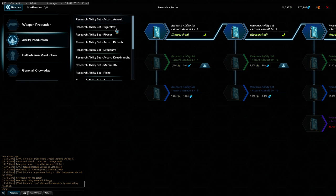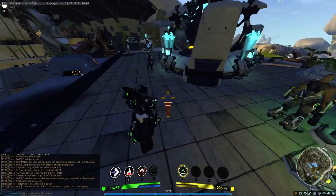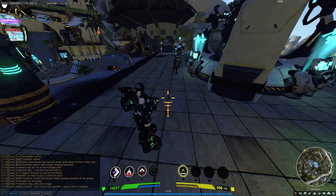You got this for every battle frame. We got the Accord Assault, the Tiger Claw and the Fire Cat. Tiger Claw and Fire Cat are also assaults, but they got some special own abilities. For example with the Fire Cat, the infernal dash I used at ability 3.